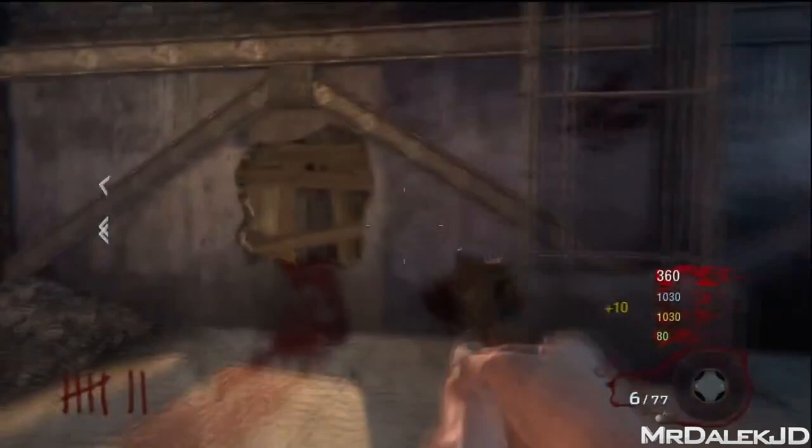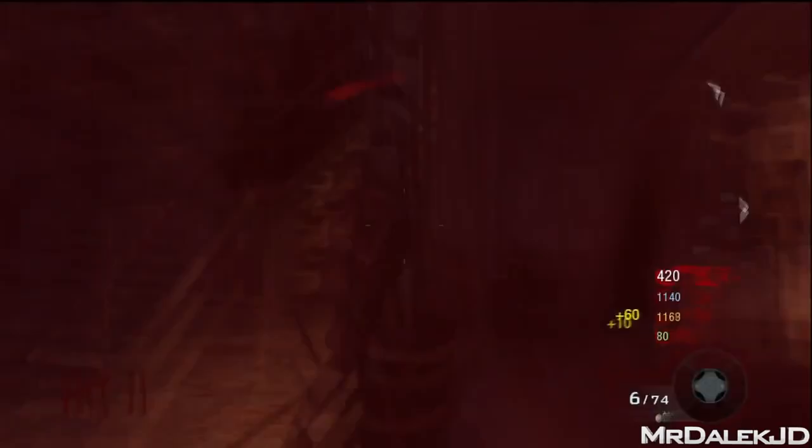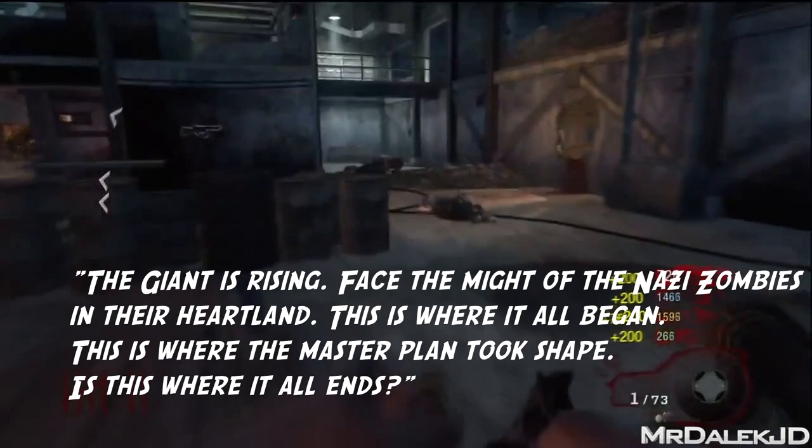Now a lot of things happened at Der Riese. The key thing to look at is the name. The description for the map is as follows: 'The giant is rising. Face the might of the Nazi zombies in their heartland. This is where it all began. This is where the master plan took shape. Is this where it all ends?'